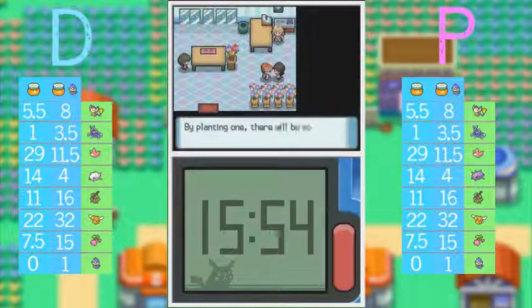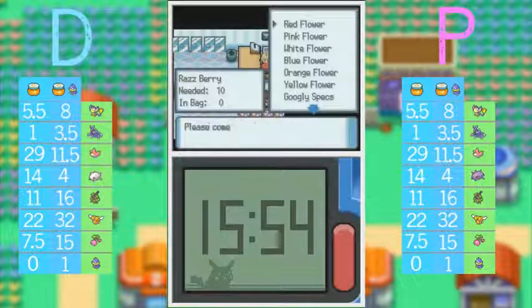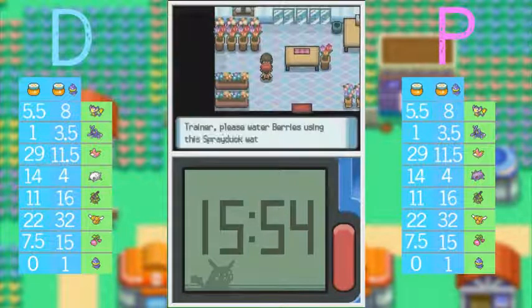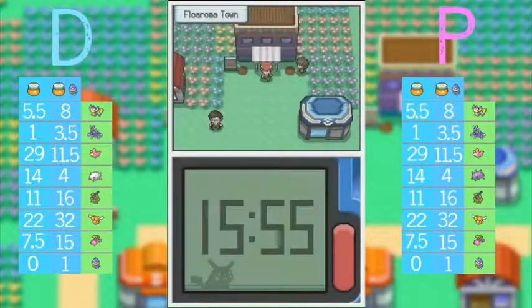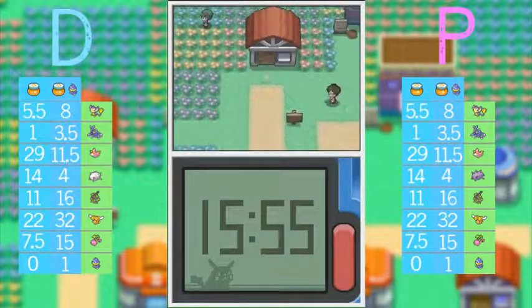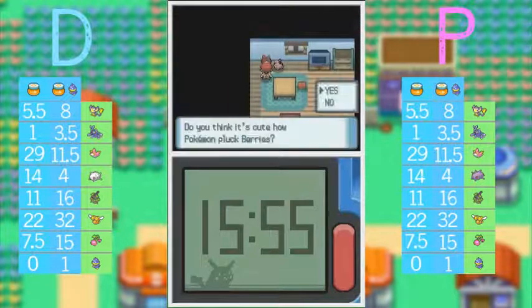So anyway, a single berry will grow into a plant. She gives you a Chesto Berry — berries do different things. She could also give you accessories for your fashion case. By the way, this person gives you the Sprayduck, which is like the Wailmer Pail — basically just a watering can so you can water berries if you want to grow more. If you grow them for too long they'll actually fall off, but they'll land back in the soil and start to grow again.